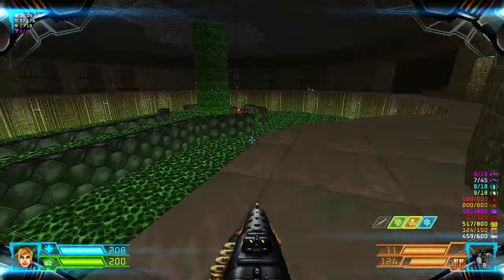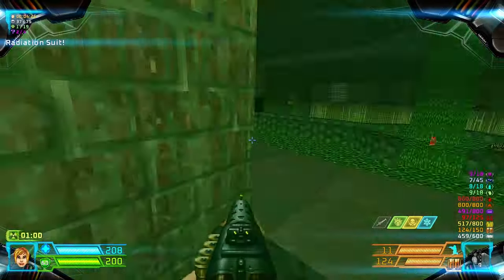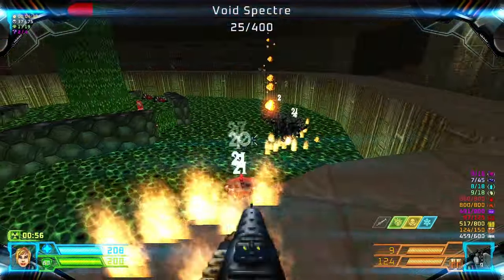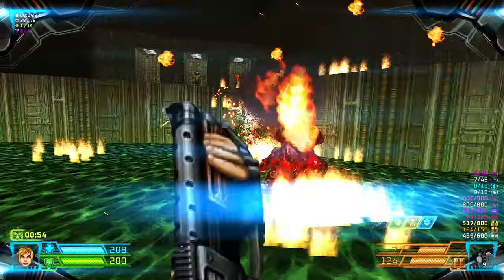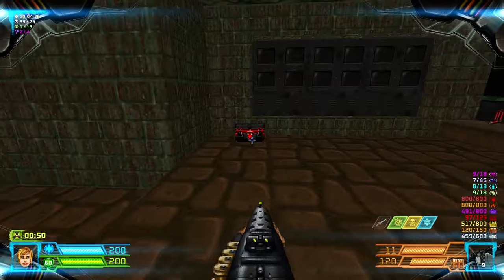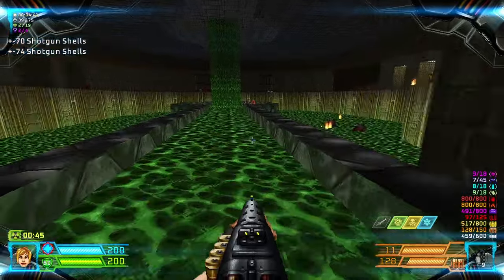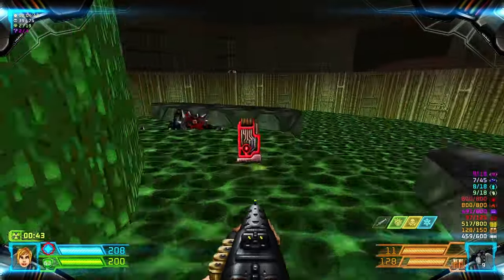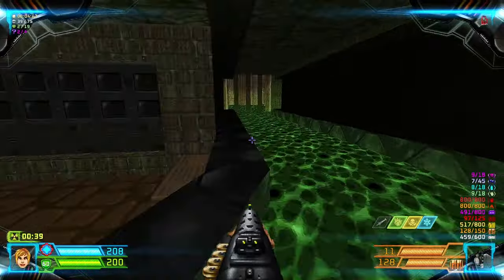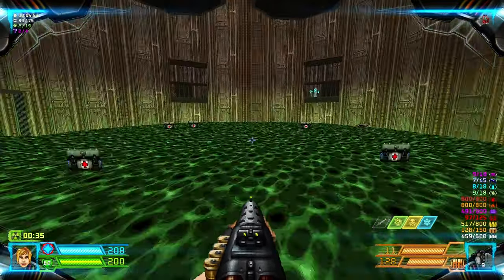We're gonna grab one radsuit and continue into this Moon Cage. Then grab the Berserk Pack over here. From this trench you will get the Red Key, and then follow along the trail.